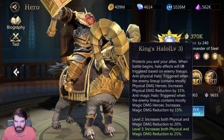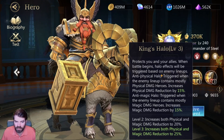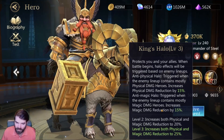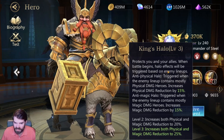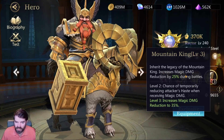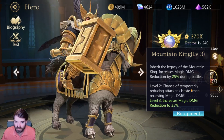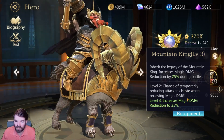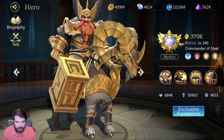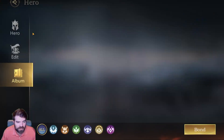The damage gets increased at level four. His second skill — Protect you and your allies: when the battle begins, Halo effects will be triggered based on enemy lineups. If they have a lot of physical damage heroes, you get a physical damage shield that reduces damage taken by 15, 20, and 25 percent depending on the level. If they have more magic heroes, you get the same thing. It seems like this is just active always — it doesn't say a time on there. His passive, Inherit the Legacy of the Mountain King, increases magic damage reduction by 25 percent during battles, with a chance of temporarily reducing attackers' haste when receiving magic damage. He's got a lot of passive magic damage reduction.